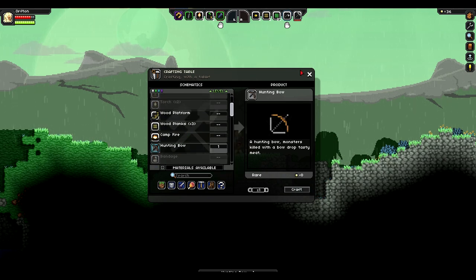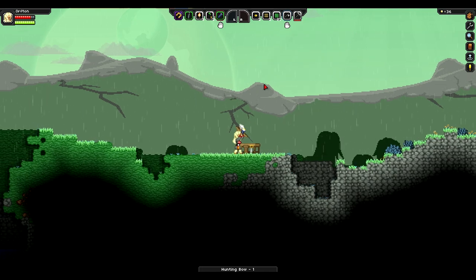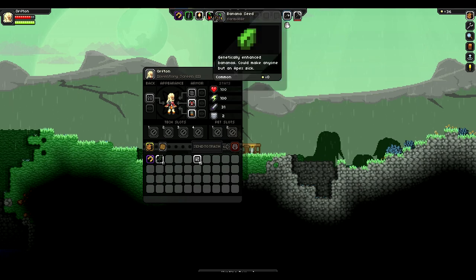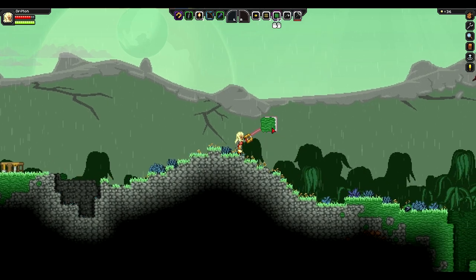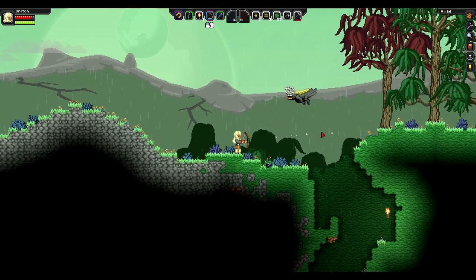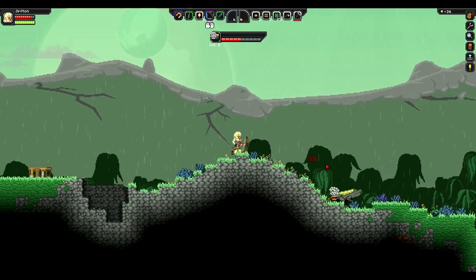I was disappointed that my character got deleted, don't get me wrong, but it's nice to get an opportunity to try again as well. The hunting bow has been crafted. I'll get some meat — we're going to put this in our inventory, maybe in the number 4 slot. We'll try to get some meat, and that will allow us to eat, which is of course important in any game with a hunger meter.